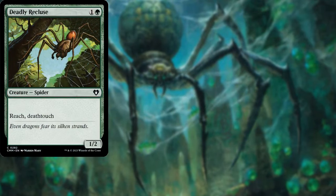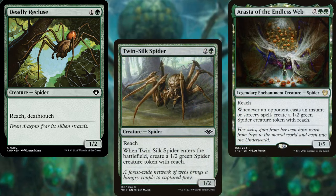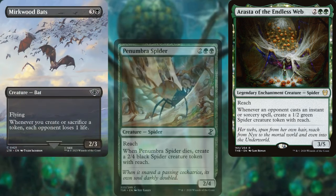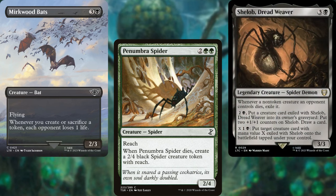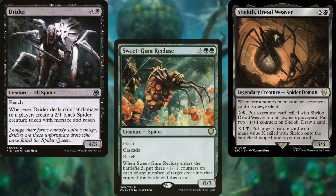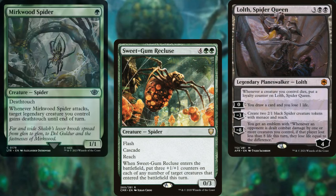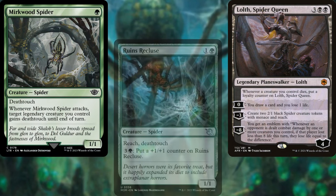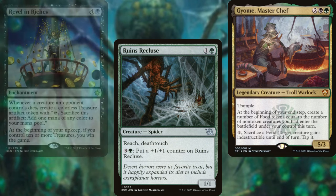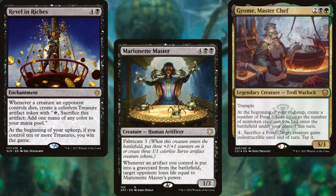Deadly Recluse, Twin-Silk Spider, Arasta of the Endless Web, Murkwood Bats, Penumbra Spider, Shelob Dreadweaver, Dryder, Sweetgum Recluse, Lolth Spider Queen, Murkwood Spider, Ruins Recluse, Gyome Master Chef, Revelyn Riches, and Marionette Master make up the core of our deck and how we plan on winning.